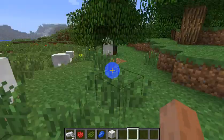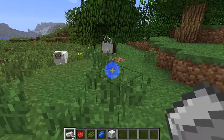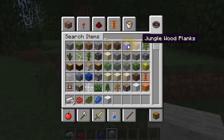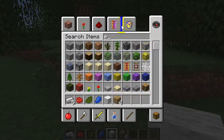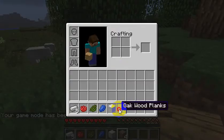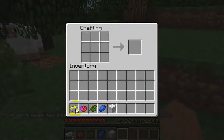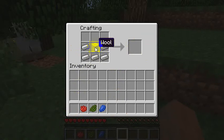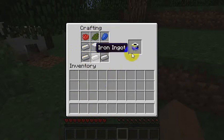So first I'm going to show you how to make it. This is how you make it — these five things. I need a crafting table first. So to make this, you get five iron, you place it into — like into a minecart shape — and you get wool, you put that into the middle, then lapis lazuli, cactus green, and then you get rose red here. And look — printer!